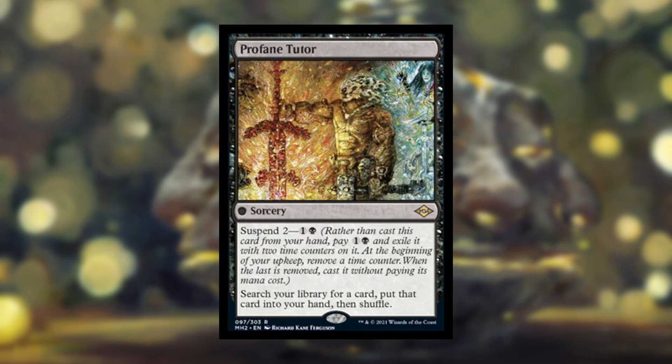Next we have Profane Tutor. It's essentially a zero-cost sorcery that you can't actually cast without suspending it — Suspend 2, one black mana. Search your library for a card, put it into your hand, then shuffle. This is Demonic Tutor, but it happens two turns later. You play it, and your opponents each get two more turns before you get to tutor, which is problematic if you're tutoring to fix a problem now. It can still be really good if you're going for a combo piece, but in a reactive sense it does lose a lot of its value.